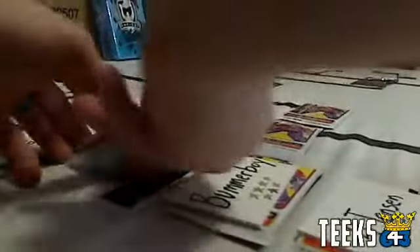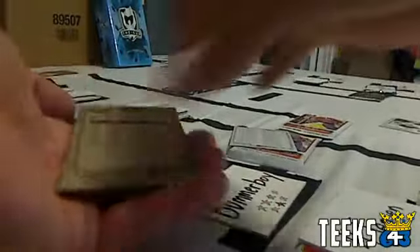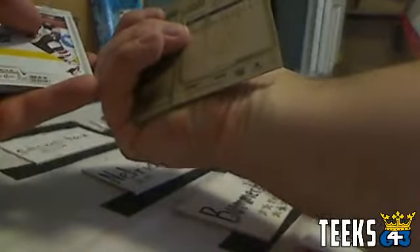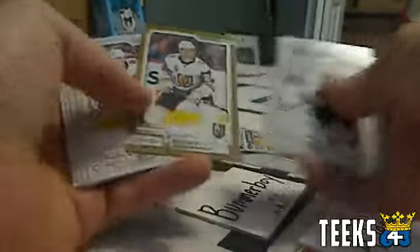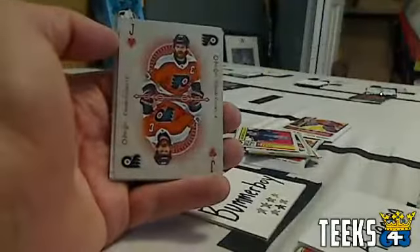Next, Net Rider against Bummer Boy. Net Rider's lowest card is number 500 — a checklist — which should be a tap-in for Bummer Boy, who gets a 39 Sam Reinhart. Jack wins and his hits include a Brian Elliott retro, a Drew Doughty retro, a gold border Oscar Lindberg, a Connor McDavid season highlights card, a Connor Hellebuk retro, and the jack of hearts Cale Jarnkrok playing card. Congratulations Bummer Boy, on to the next round.